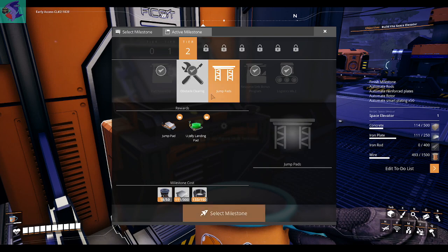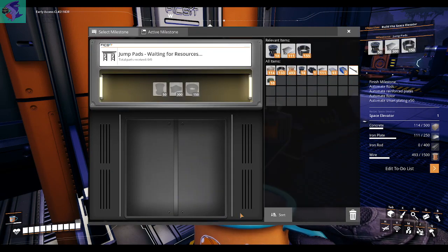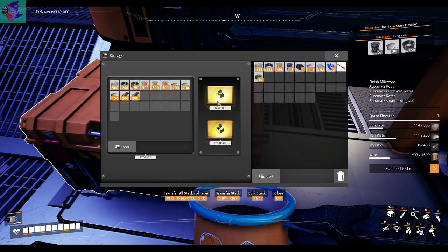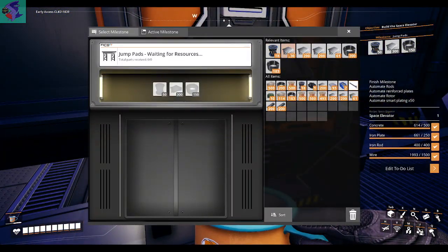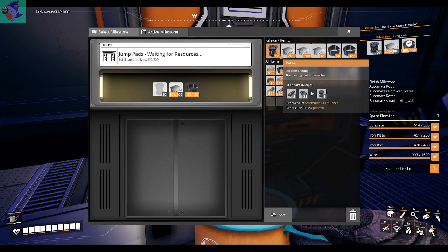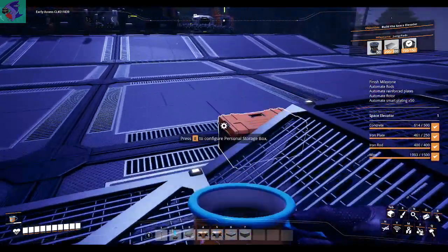The jump pads — we need to select it first. All right, there we go. I want to say that's everything... cable... and I don't have enough rotors. Let me check this chest too — no.